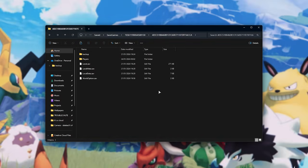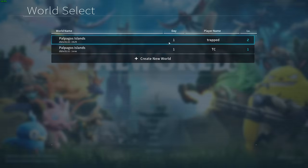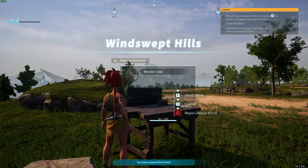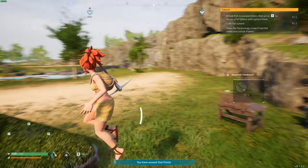Now we've successfully rolled our world back. If we go ahead and start up the game — Start Game — you'll see that our save game is now Day 1, Level 2, and it was last modified when we copied our saves from. If we open this, everything should be rolled back to wherever it was at that time. My inventory is practically empty — this was my save game from a short while ago.